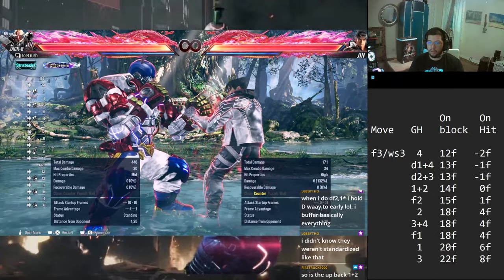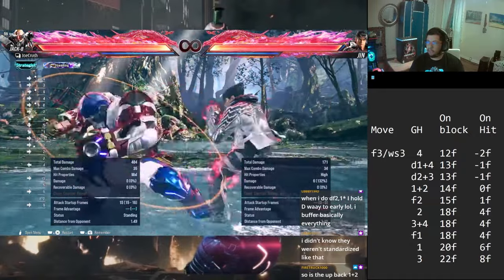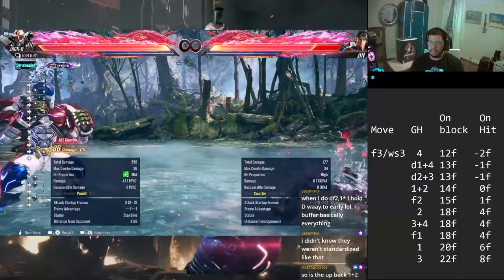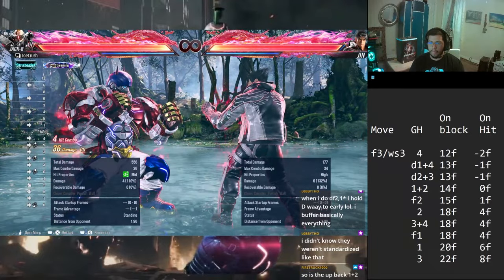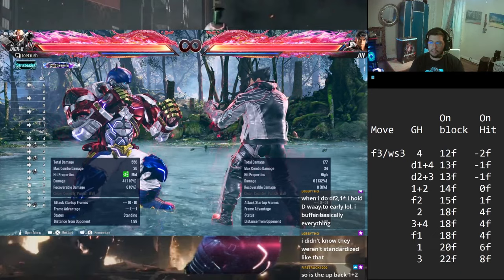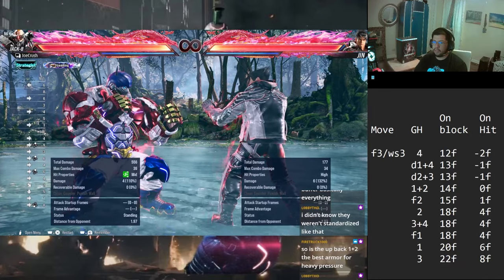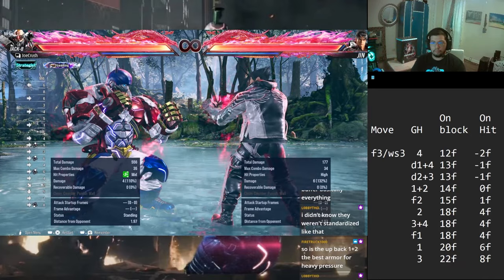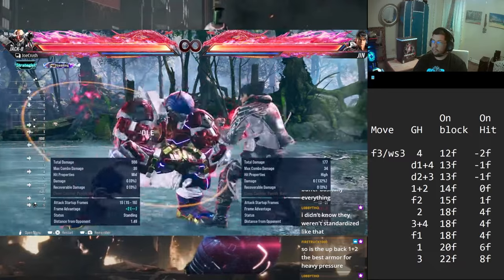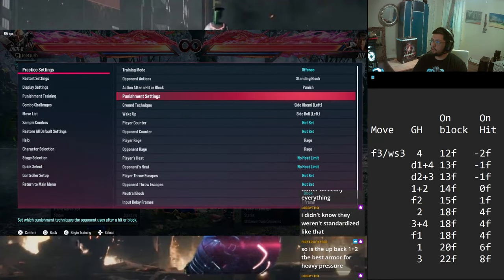There aren't too many options we can do besides a couple sneaky ones, like the high crush with forward 2. If they try to jab you out, a lot of times forward 2 works really well after forward 3 - I think they intended it that way. It comes out at 15 frames on block, so it'll beat you out at 14 frames but trade with 15, so a good amount of mids will still hit you. The next options tied with 2, 3, 4, and forward 1 are the bubble burst. If they do a single jab, a lot of times they can react quicker.